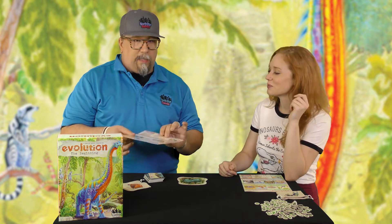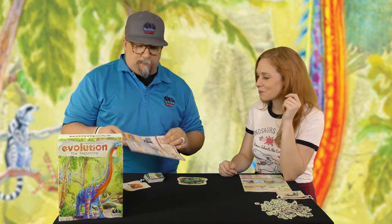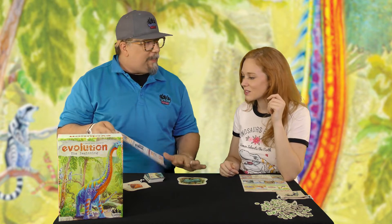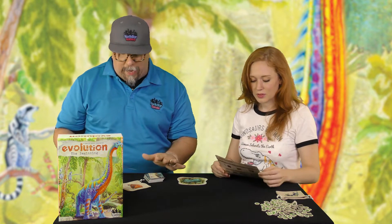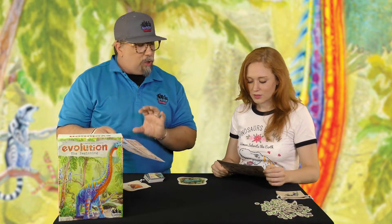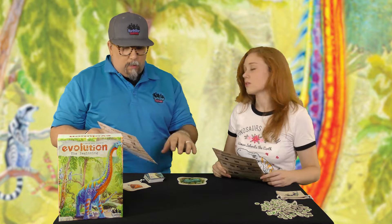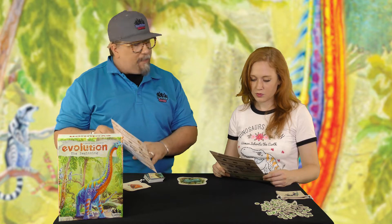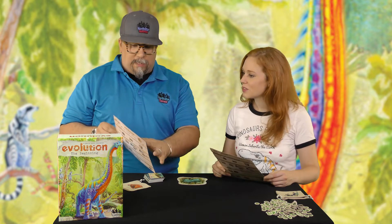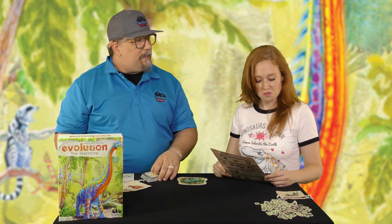Provided with every game is a really cool player aid that explains all ten cards used in the game. The main thing to do is you're trying to eat as much as you can. At some point you can turn carnivore, where instead of eating from the watering hole, you can eat other people. There are defensive traits which protect you from being eaten by the carnivore, and some traits to eat and increase your population.